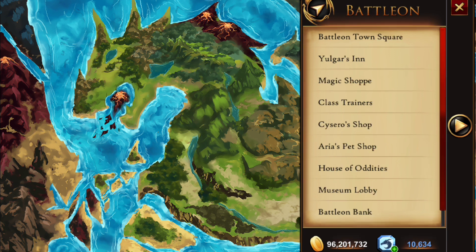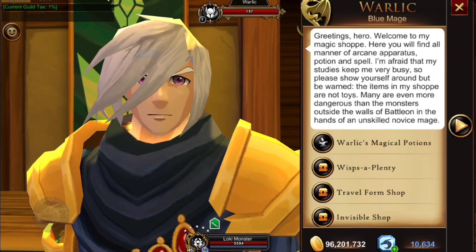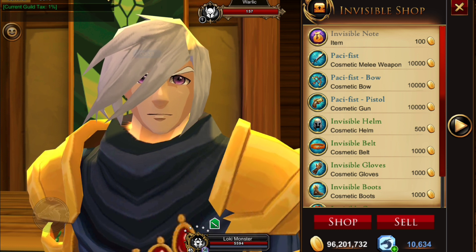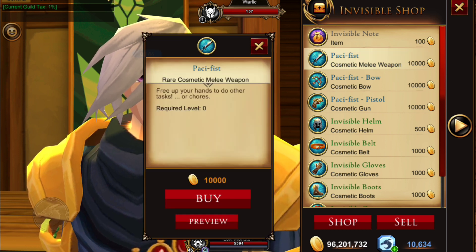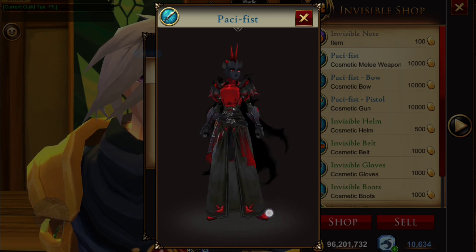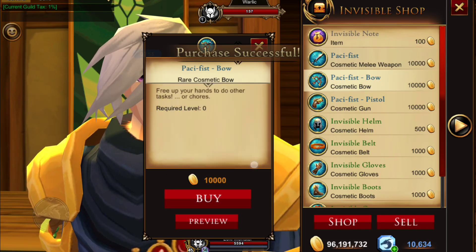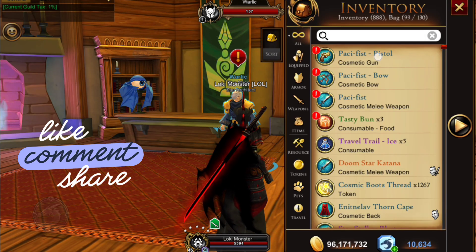If we bring up our travel menu, we're going to head to Battleon and the magic shop. We're going to see Warlic — he has the invisible shop. At the bottom of the list you'll see three new weapons: the Pacifist, the Pacifist Bow, and the Pacifist Pistol. These are all 10,000 gold a piece, and you can't see them because they're invisible. These are all cosmetic weapons, so we're just going to buy them all and then equip them.